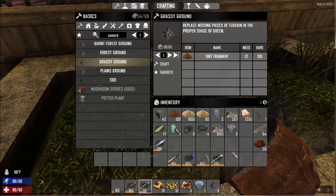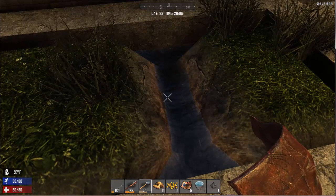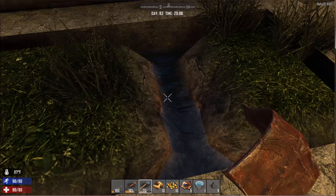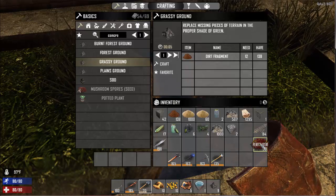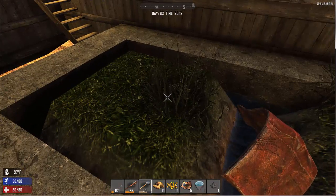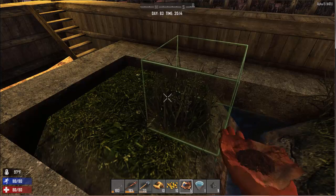Now another thing that you're going to need is of course a water source for your plants. And then the last part — I'm going to show you the difference of what happens — is that you're going to want fertilizer. You're also going to want a hoe, which I have equipped, and then some seeds. You can see here I've got some potato seeds, some corn seed, and some blueberry seeds.